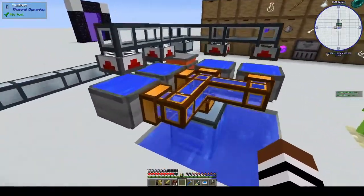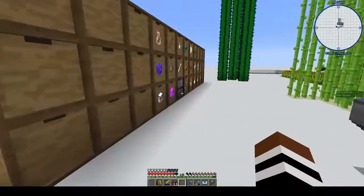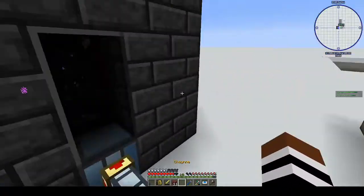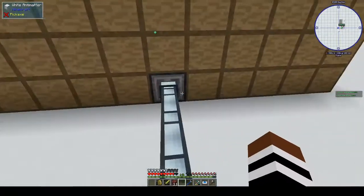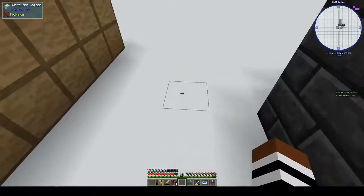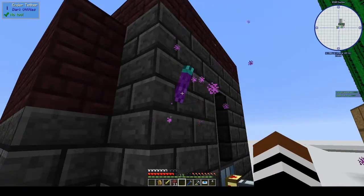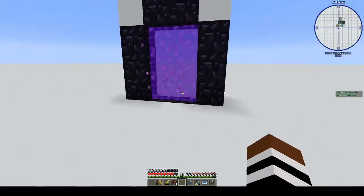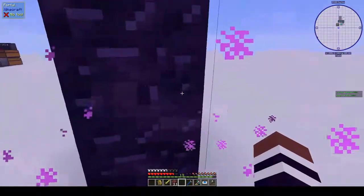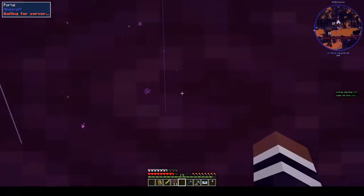Hi, this is Shane and welcome back to another episode of Antimatter Chemistry. Last episode we made the mob factory — mob farm — whatever you want to call it. That works pretty well. I have an ender tether there; I'm not sure if I'm using it correctly because endermen still get out and zip around, but they always come back, so maybe I am using it correctly.